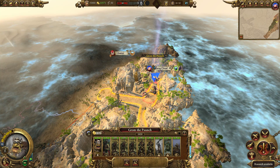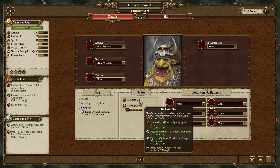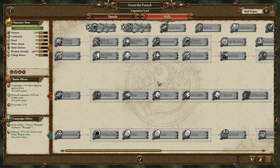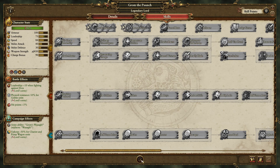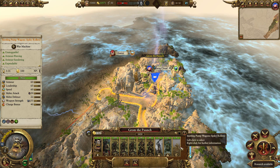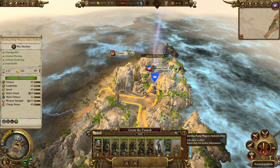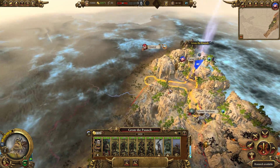Pump wagons are going to be amazing as well. That ties in exactly to Grom's half upkeep for chariots and pump wagons, so they're going to cost you half upkeep and you're going to make tons of money. You can also get chariot races, which gives them speed, perfect vigor, and bonus armor. The really nice thing about these chariots is they're very quick, and they absolutely destroy infantry - you can get them around and into those infantry formations.